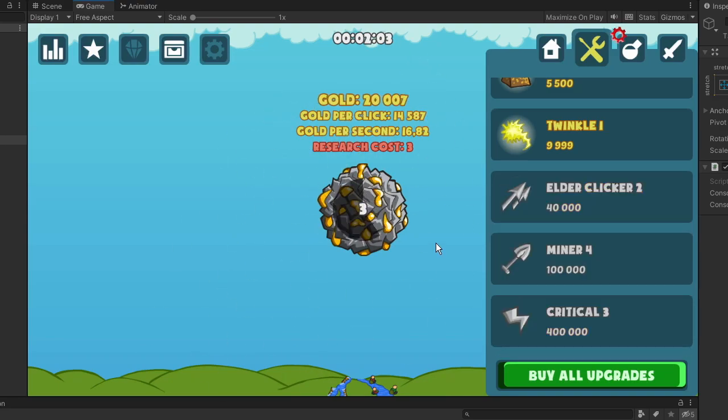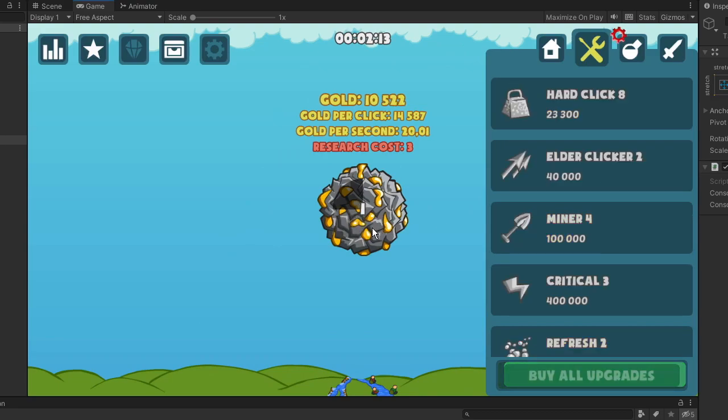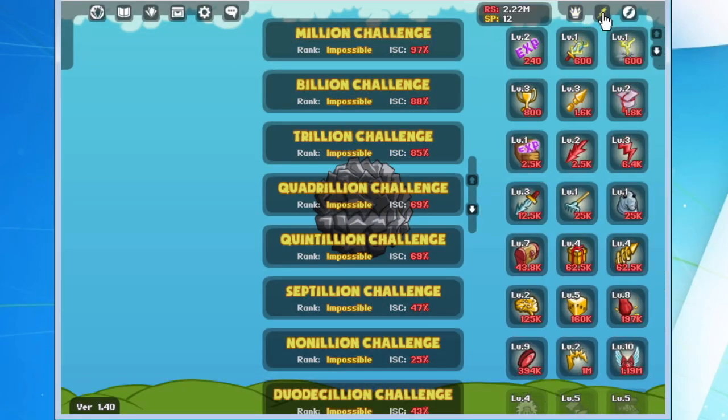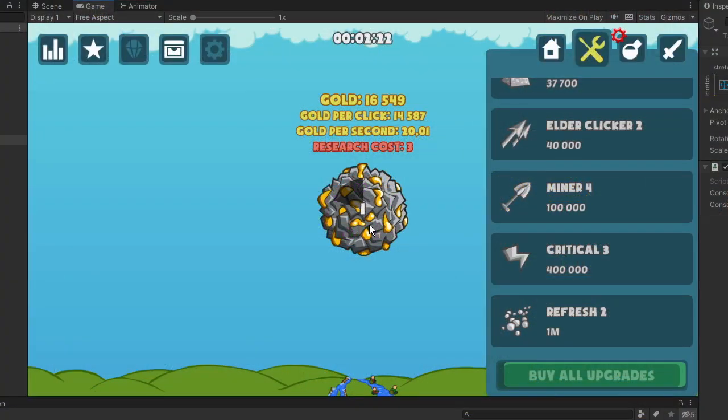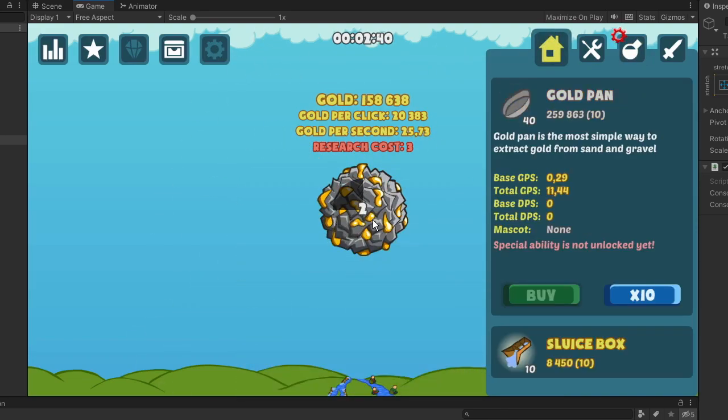The last thing I want to add to the game before making it available to the testers is the prestige mechanic. For now, I'm not planning to add all the fancy stuff associated with Red Shards, like Hero Skills, Chest Challenges, and Glam Challenge. But I do want to include Red Shards themselves, as many testers have requested this functionality. So if you folks are interested in my incremental game and want to join the testers group, watch the next video where I explain how to become a tester. You can also find instructions in the description down below. Thank you for watching and I'll see you in the next video.